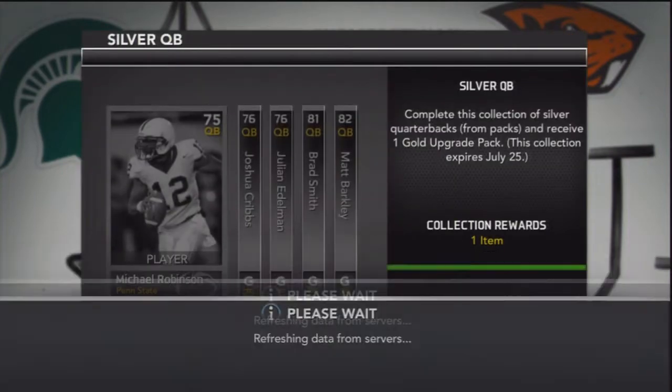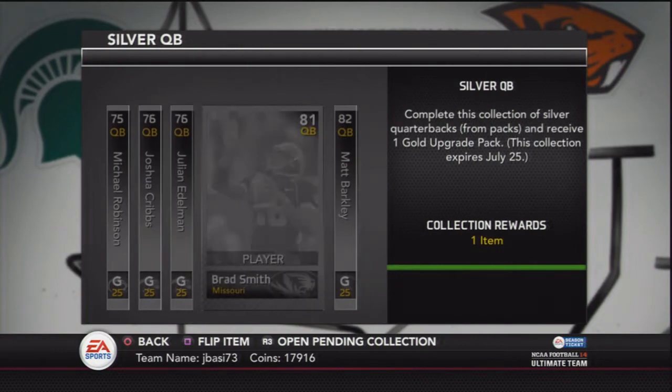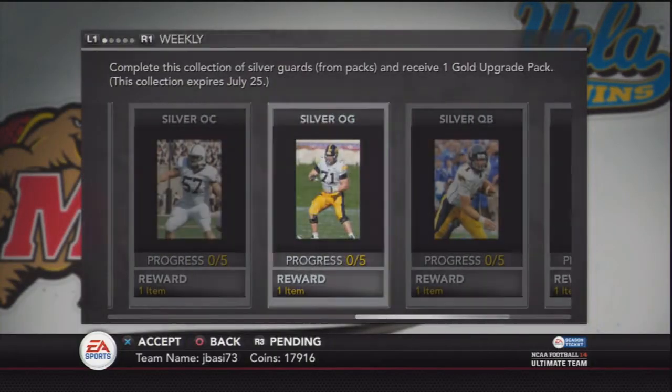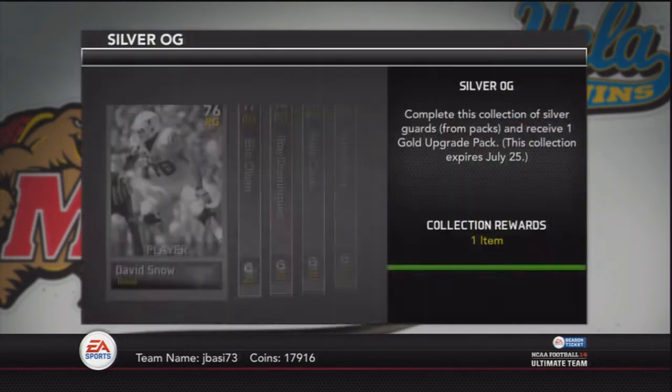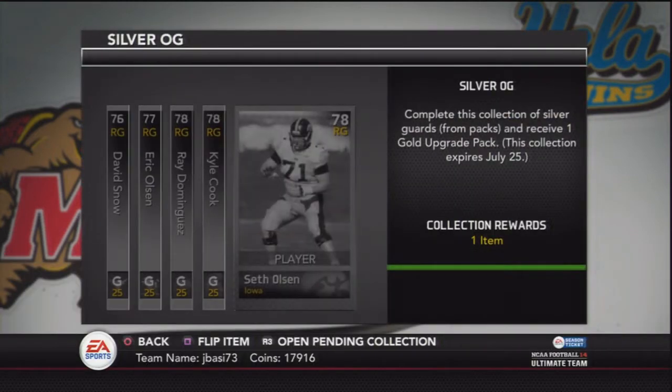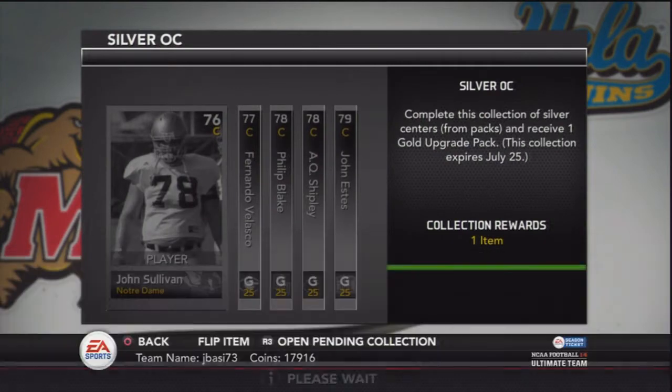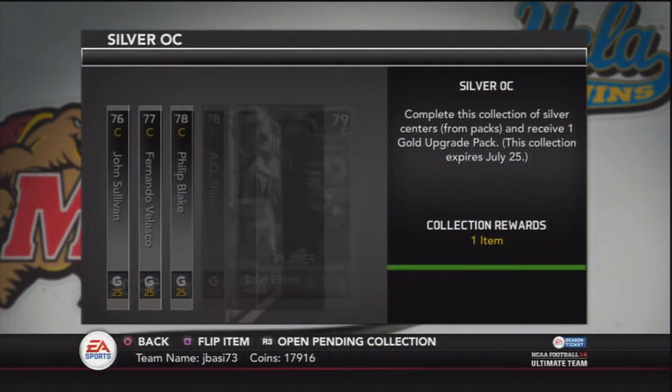And so what you got to do — this is something that worked very well on Madden Ultimate Team, I used to do this all the time — the easiest way to make coins: all you got to do is check out who's necessary for the new collections. Especially if you open a lot of packs, just write down who's necessary, then go back to your reserves and check if any of these guys are sitting there that you aren't planning on using.